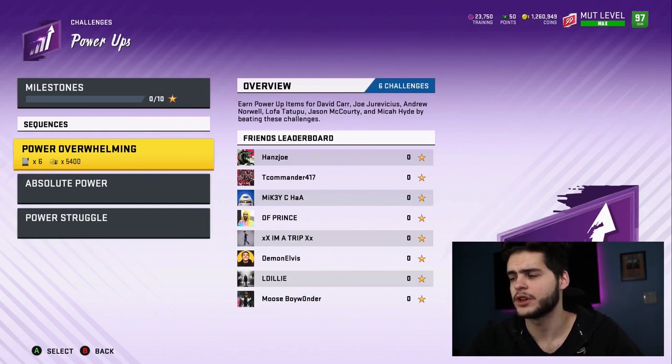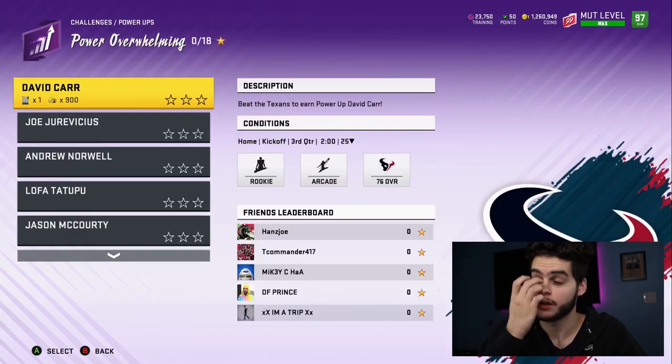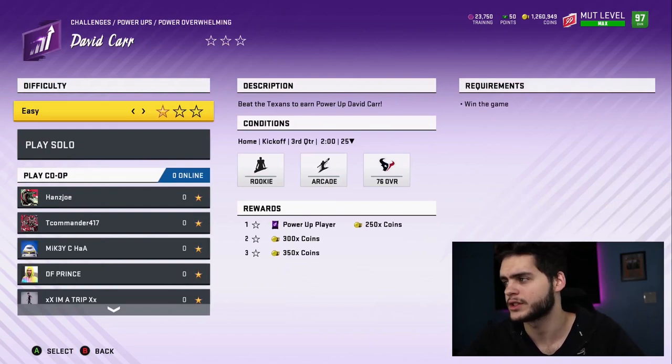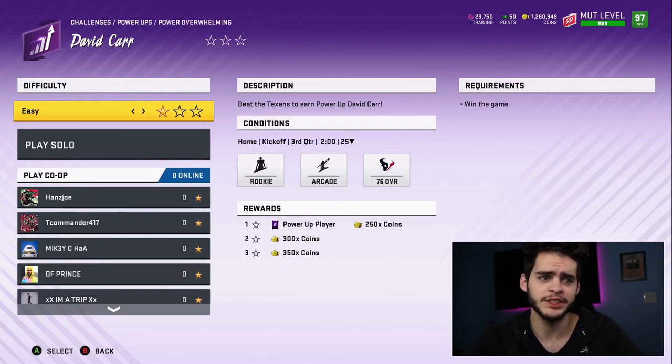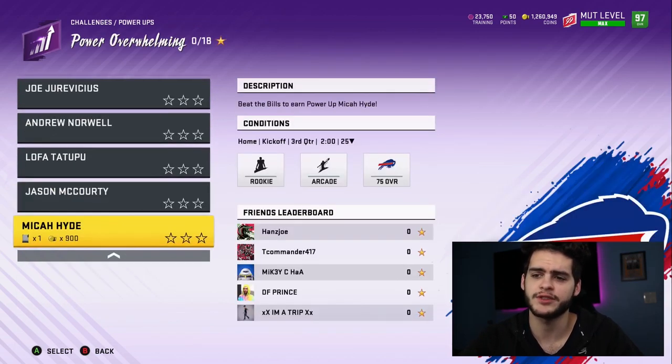Earned power-up items are available for David Carr, Joe Jervisius, Drew Norwell, Lofa Tatupu, Jason McCourty, and Micah Hyde — six total. If you don't want to buy them, just play the solos. They're really not the hardest thing in the world — true clock, one star, done in nine minutes max.